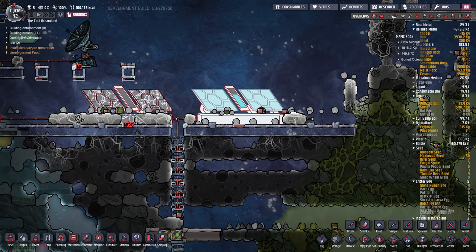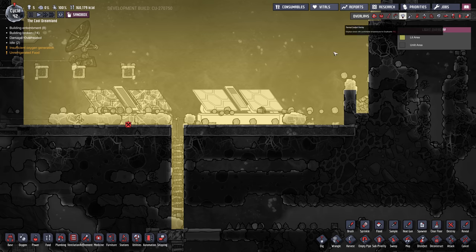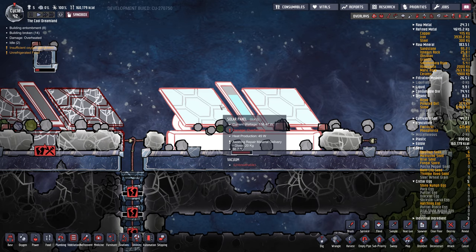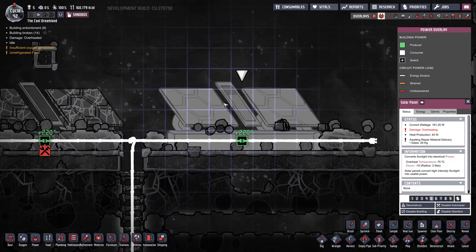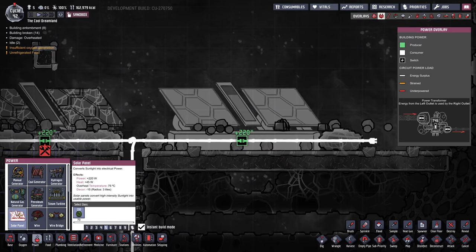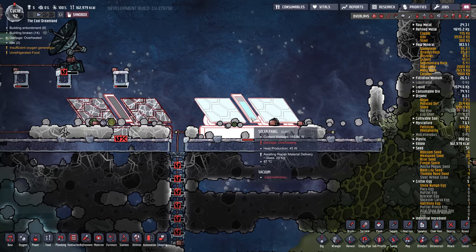So here it is — let's check our light meter. Now we're up to 21,000 luxes. The more light that hits this thing, the closer you get to 220 watts. So these solar panels are going to be pretty cool.